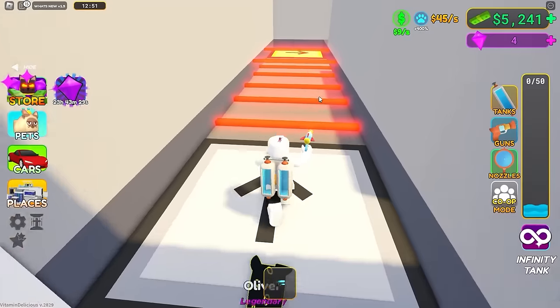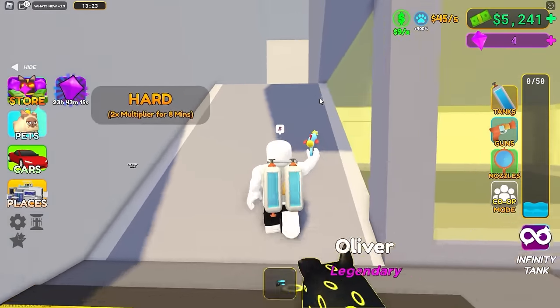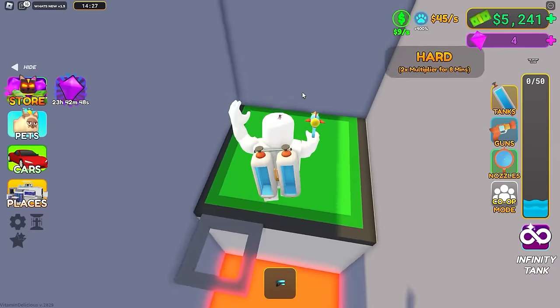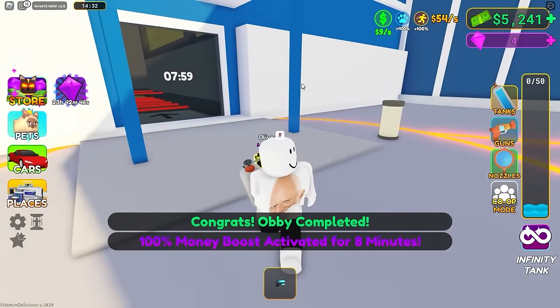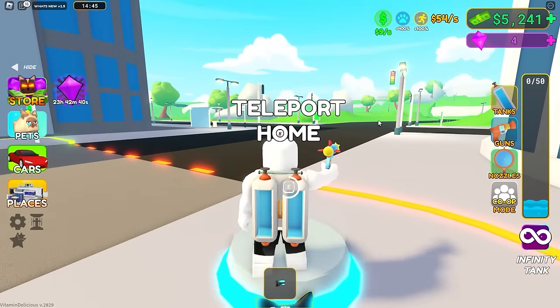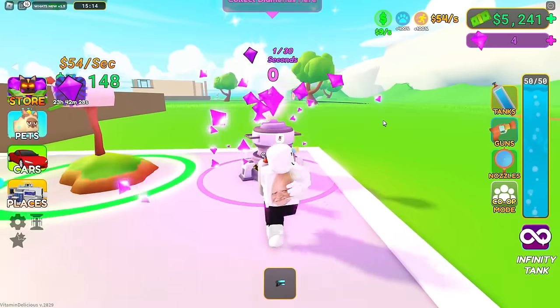We're going with the hard one - I should get this first try, being a professional obbier. Jump across the lava, go up, walk across this and then jump again. Bro, what is this obby? It's not hard at all - that was so easy! 100% money boost activated for eight minutes - now we're getting 54 every second. We also got 30 diamonds!